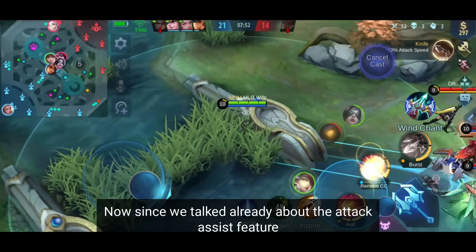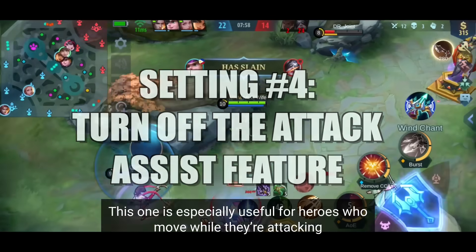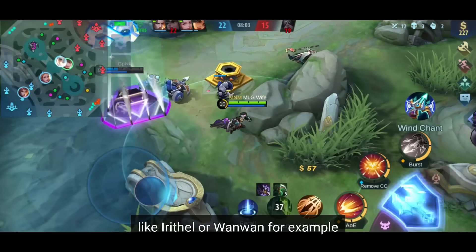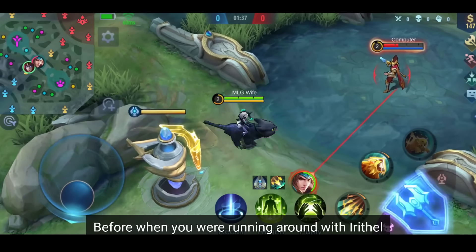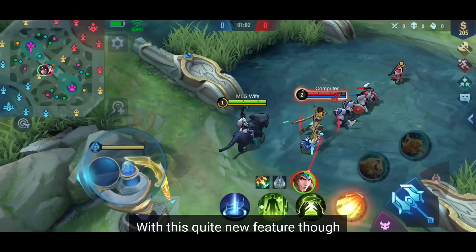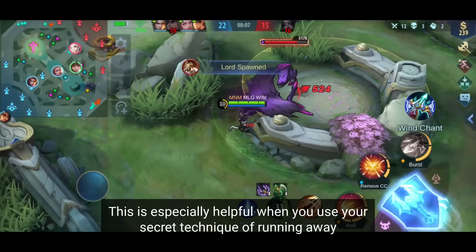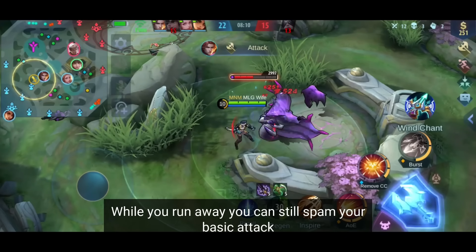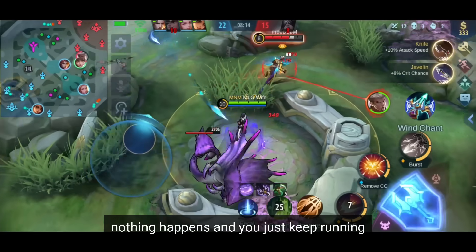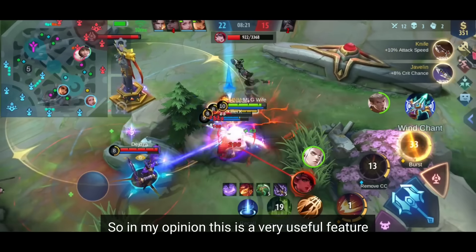Since we talked about the attack assist feature, let's discuss it next. Turn off the attack assist feature. This is especially useful for heroes who move while attacking, like Irithel for example. Before, when you ran with Irithel and spammed basic attack while the enemy was just out of range, your hero started to dance. With this feature turned off, you can keep running no matter what. This is especially useful when running away — you can still spam basic attacks, and if enemies are out of range, nothing happens and you keep running. If they're in range, you can run and attack simultaneously.